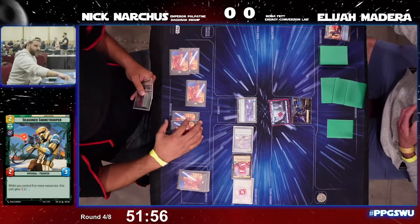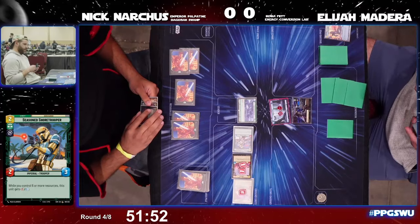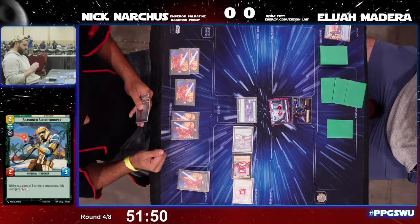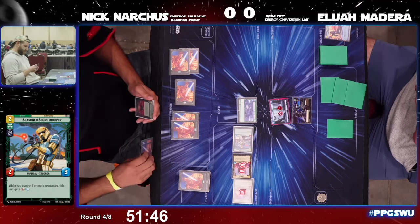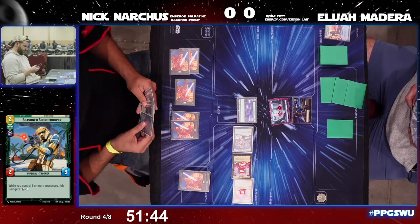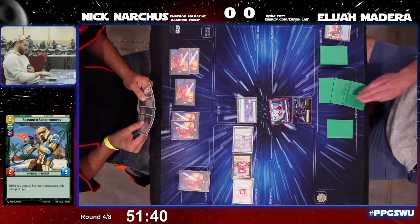Boba goes into base for four — that's eight damage early on for Elijah. Two resources ready, but those two extra resources did not make a difference here. Elijah reclaims the initiative and we move on to the next turn.